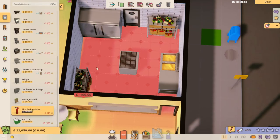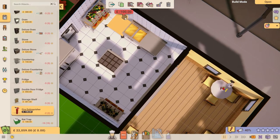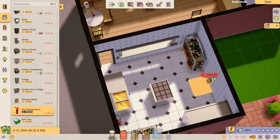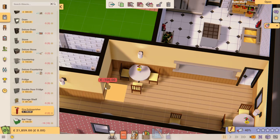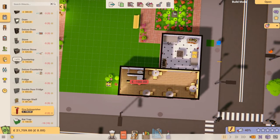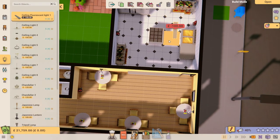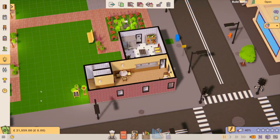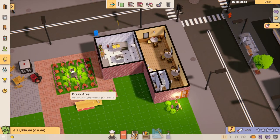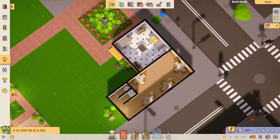Fire is a risk so we're putting in some fire extinguishers - one in the kitchen and another there. We might as well have one out in the restaurant so customers know we're taking their safety seriously. We could do with some lights in the kitchen so staff can see what they're doing - fluorescent lights will do fine. I think our restaurant is looking fairly good. We'll put the bench back - that defines where staff will hang out and rest when they get tired during the day.